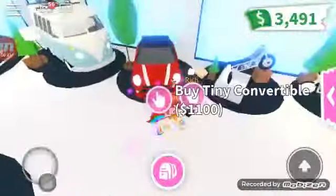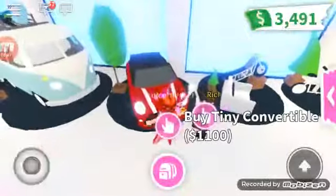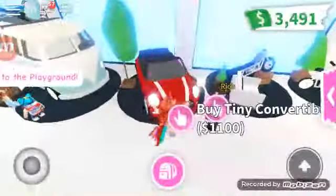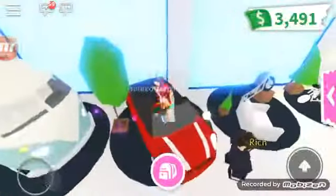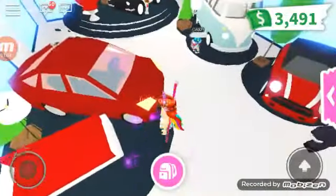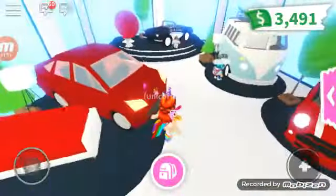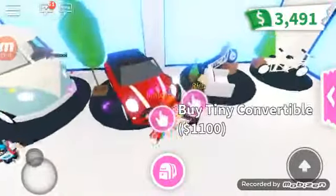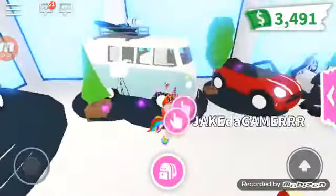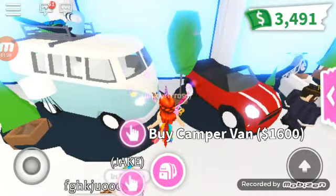This is the Dollar Shop. This is the new tiny convertible — it's cheap, only $100, so it's the cheapest. And you can buy this new tube. This is the camper van at $1,600.